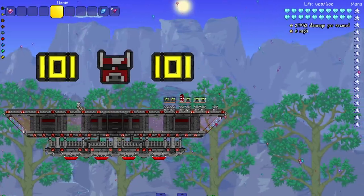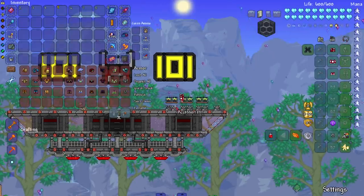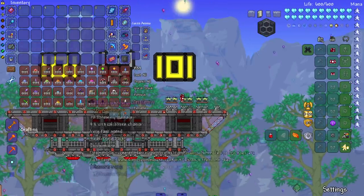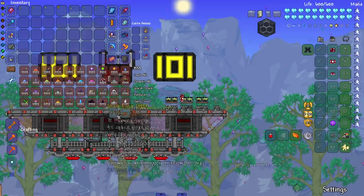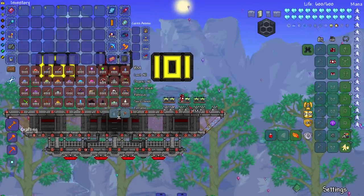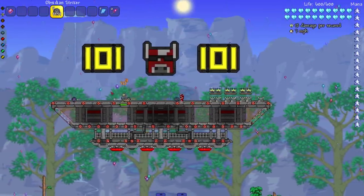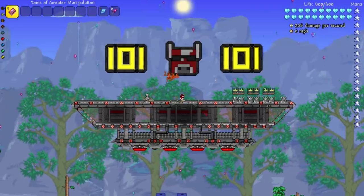There are the two throwing classes. I'll probably make a future video going more in depth on both the Rogue class and the throwing class — honestly, Thorium has such a good take on throwing weapons. Look at this one: the Bowling Ball. Who doesn't want to throw bowling balls? Let's hop into the next class.